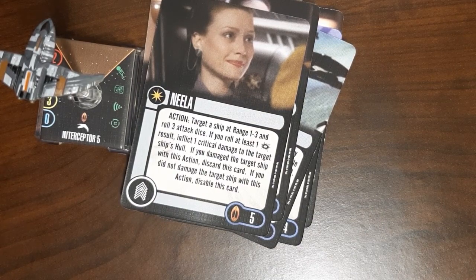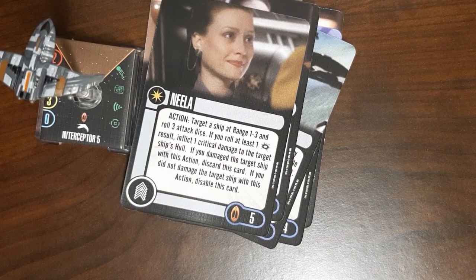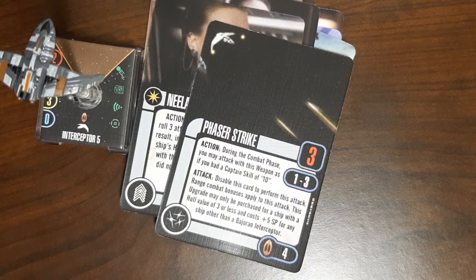Then we have Neela at five points. As an action, you can target a ship at range one to three, roll three attack dice — if you get at least one critical hit, you inflict one critical damage to the target ship's hull, and then you have to discard Neela. If you don't do damage, you have to disable her. The chances of rolling at least one critical hit on three attack dice — you only have a one-in-six chance on each die. Most of the time you're going to waste an action to do nothing, disabling a card for five points. I don't see the effectiveness there.